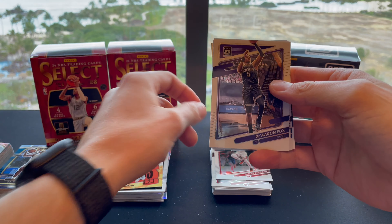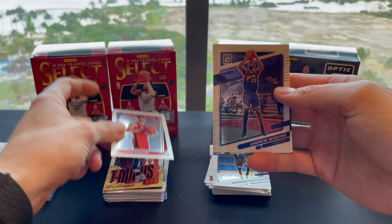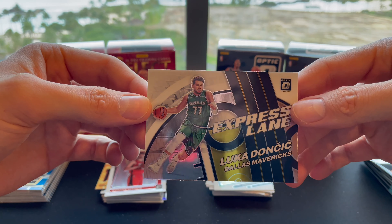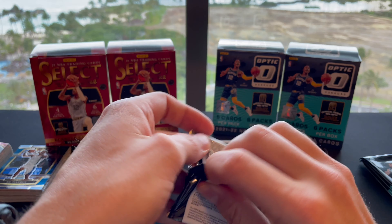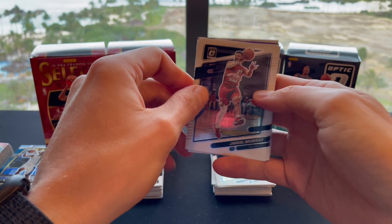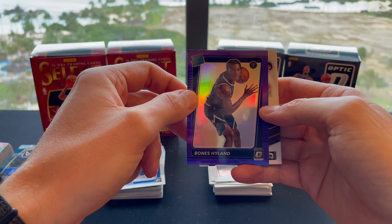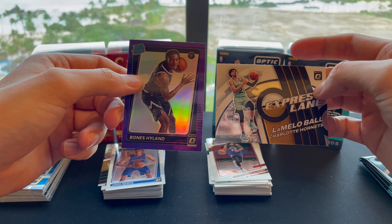Pack two: DeMar DeRozan, De'Aaron Fox, Andrew Wiggins, and an Express Lane Luka Doncic. That's a cool-looking card. Pack three: Jamal Murray, Fred VanVleet, rookie Luka Garza, rookie Bones Hyland Purple — nice — and a LaMelo Ball Express Lane. Not too bad at all.